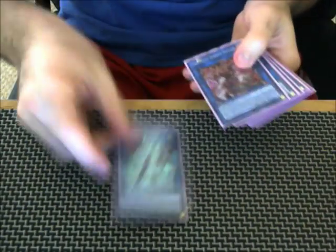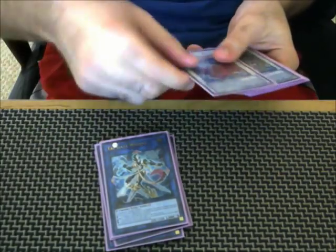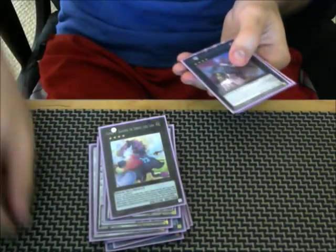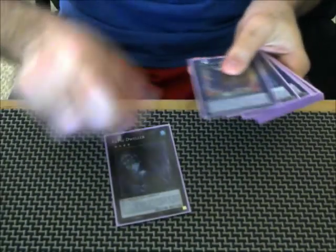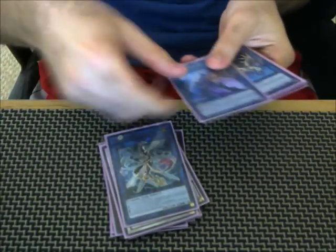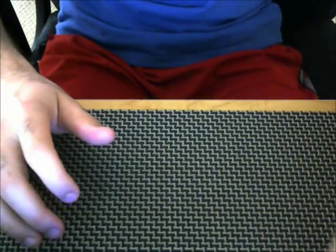Moving on to the extra deck, not much has really changed. We're playing 1 Firewall, 1 Topologic, 1 Akashic, 1 Holly Angel, 1 Proxy Dragon, 1 Decode, 1 Trigate, 1 Black Rose, 1 Omega, 1 Trish, 1 Boguska, 1 Castell, 1 Tsukiyomi, 1 Cowboy, and 1 Abyss Dweller. The extra deck is not used very much in this build, so it can really be whatever you want. The only things I really make are Holly Angel and maybe a Synchro — but really, I only make Holly Angel.